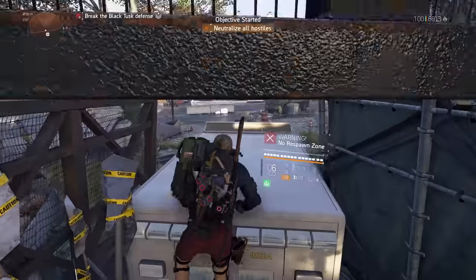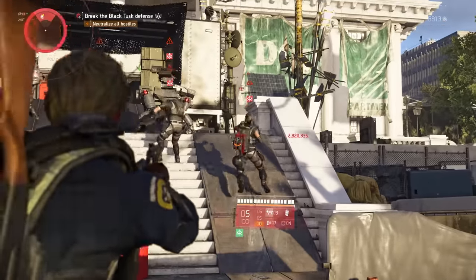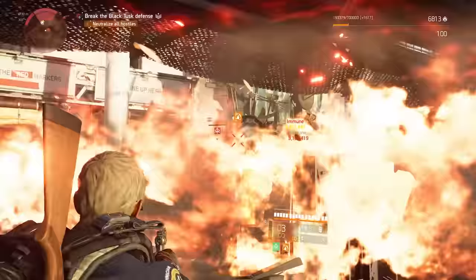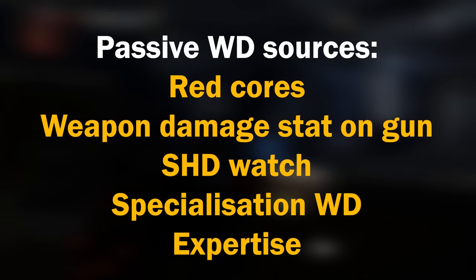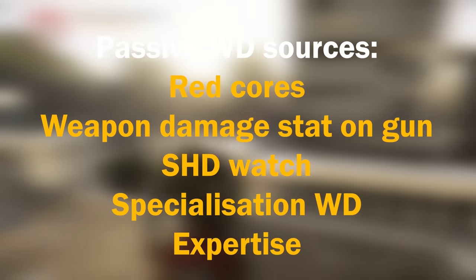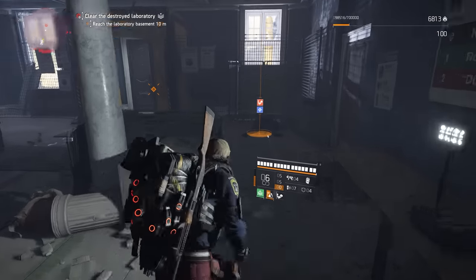Weapon damage first. This is a good introduction into how the other categories function — it's a relatively simple one with few exceptions. Weapon damage, also referred to as all weapon damage or AWD, is equal to the sum of all weapon damage sources. The stuff that your character intrinsically possesses includes red cores and the weapon damage stat on your gun. Additionally, if you've specced out in the SHD watch, that weapon damage falls into this category. Finally, every specialisation allows you to roll an extra 15% weapon damage for a specific weapon type — if you're using that weapon type, this value also falls into this category.